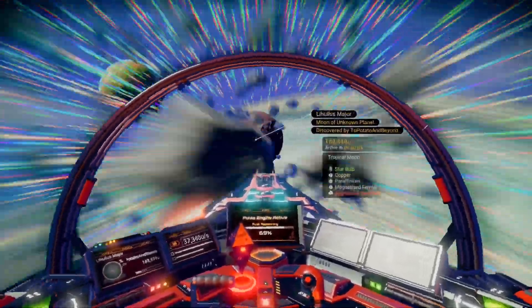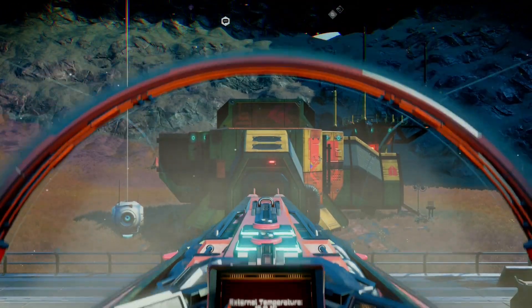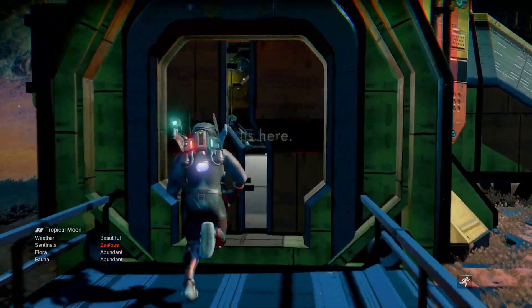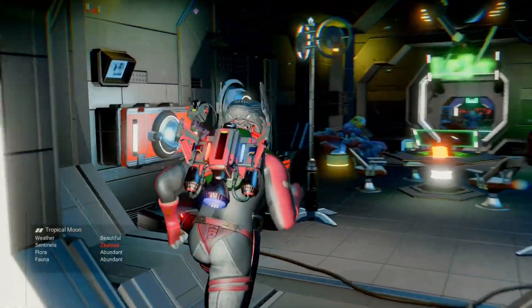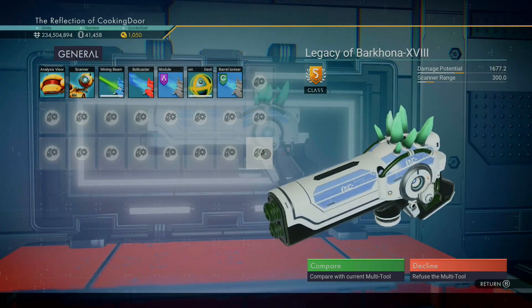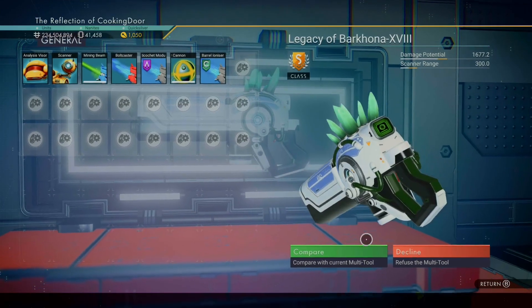I want to take this time to thank Lucky Z for posting this to the No Man's Sky coordinates exchange subreddit. When you arrive at the miner's settlement, get out of your starship and into the building to find the multitool in the cabin right here. It's an absolutely beautiful multitool with 24 slots, a base damage of 1677.2, and a scanner range of 300.